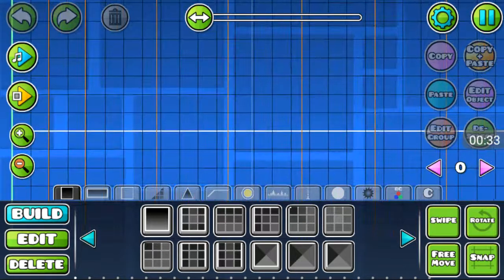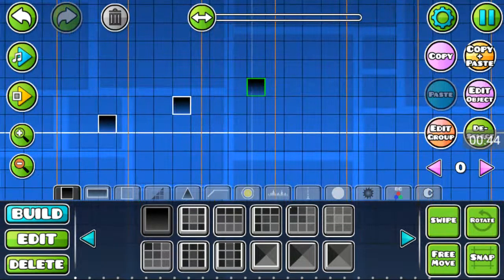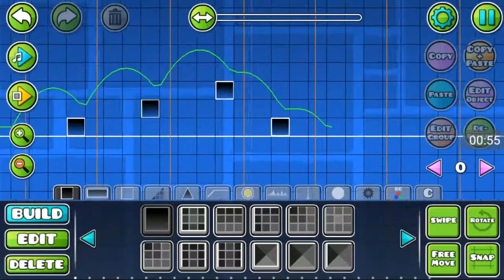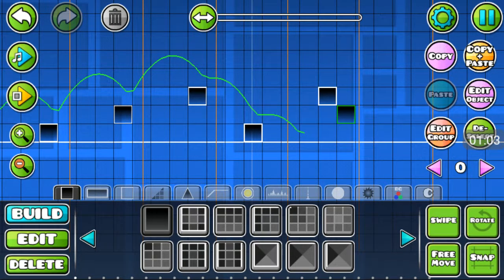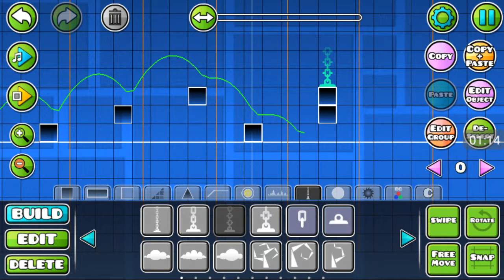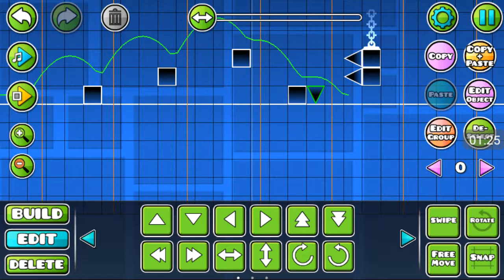So we're gonna make some basic jumps right here, or maybe even make the player have to drop. Let's say you want to scare the person — make them think they're going to die when they're not really going to die. So right here I'm just going to do this real quick, put that right there, and I'm just gonna put down some spikes right here.